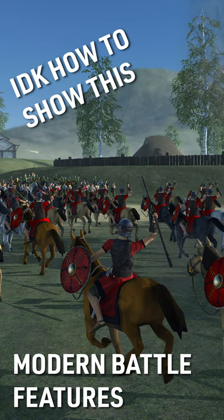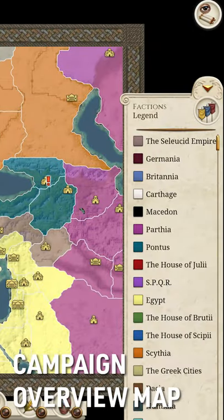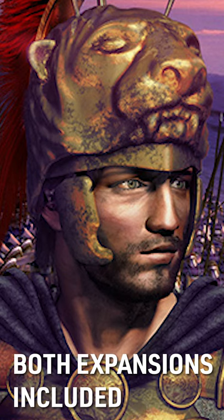Modern battle features like camera controls, range markers, and a tactical map. That's fantastic. A new campaign overview feature — well, that's just handy. An extensive help system with tooltips and manuals. 16 new factions unlocked? Very cool. And that includes Barbarian Invasion and Alexander.